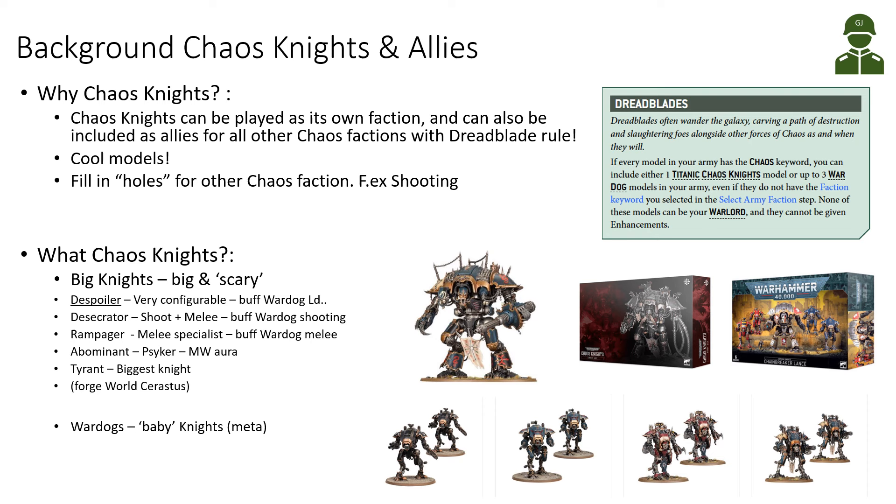In this ally situation, you cannot give them enhancements and they won't benefit from Chaos Knights stratagems, but you could add one Big Chaos Knight or three War Dogs to your otherwise Chaos army — like World Eaters, Chaos Daemons, Death Guard, or Thousand Sons. The Chaos Knights are very cool models, and because they can be easily allied they can plug holes in other Chaos factions. For example, Death Guard may not be great at heavy shooting, so War Dogs or a Big Chaos Knight can fill those gaps.